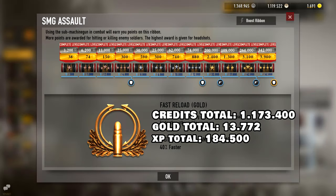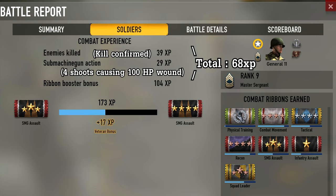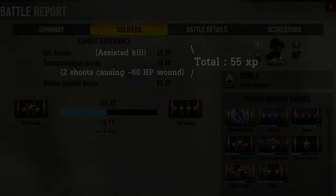Here are the costs and XP. You earn 111 XP for simply firing 100 bullets, 68 XP per kill, 149 XP if it's a headshot, and if it's an assist kill it gives you 39 XP plus 10 or 28 XP depending on how much damage you dealt before someone stealing your kill.